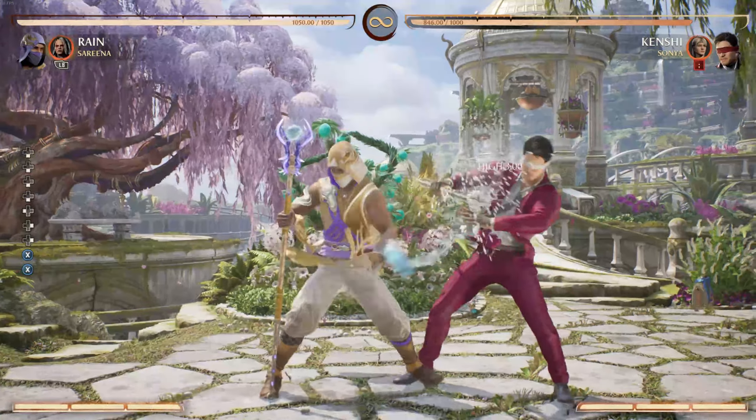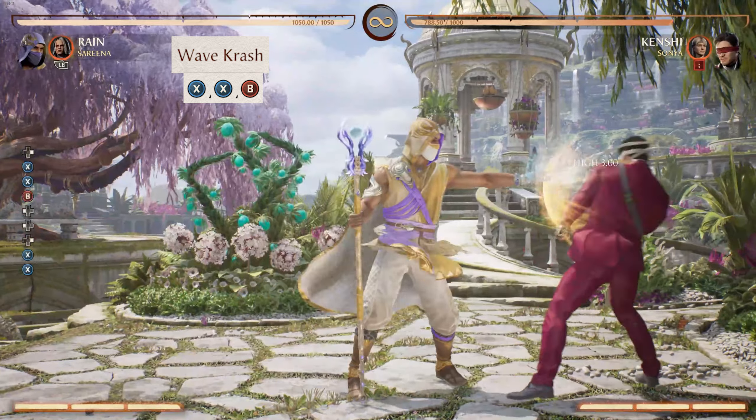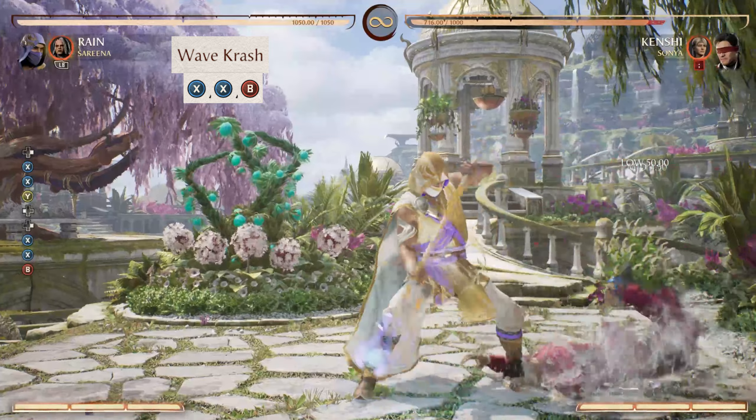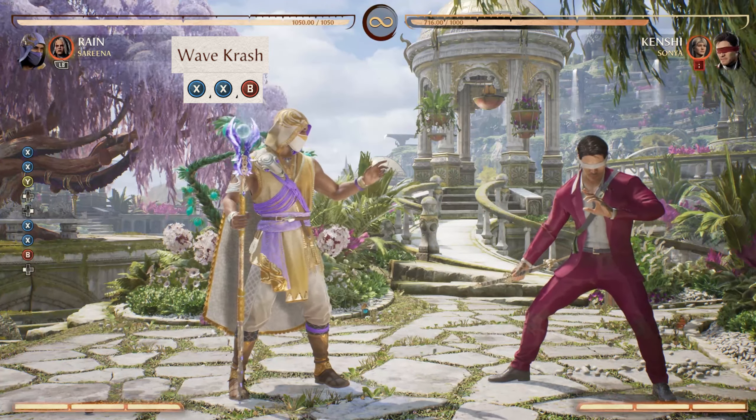The next move we're going to talk about is Wavecrash. If you have an opponent who is standing blocking your Attitude Adjustment, you can try switching it up and finishing low with Wavecrash. This can really mess with your opponent's heads and catch them off guard, never knowing which way you're going to attack from.